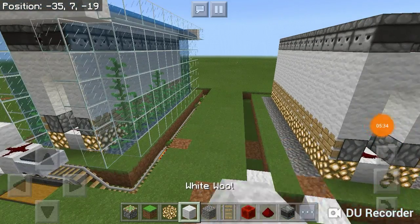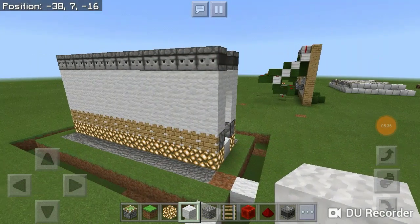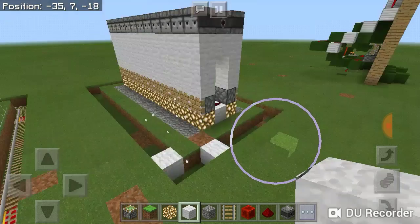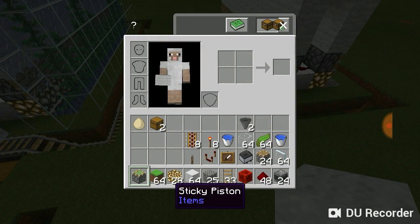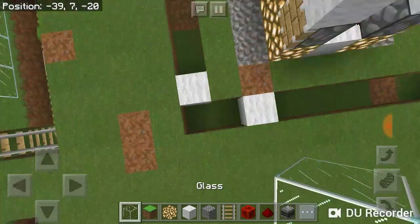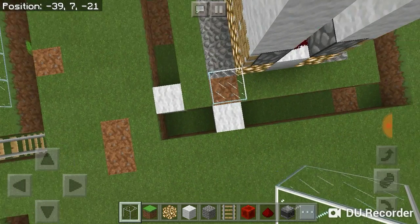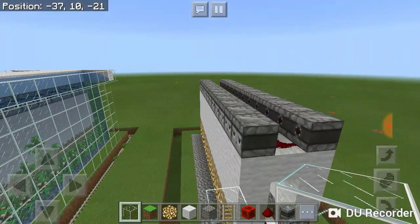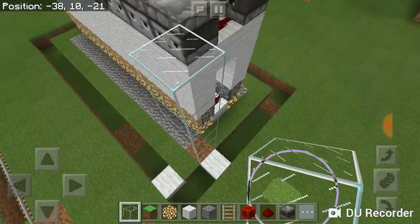So now I'm going to show you how this thing works — it should work functionally. There we go, both sides working as supposed to, and it should work automatically once you have all of the blocks in place. Now grab some glass and put it going all the way up to the observers, just like this.